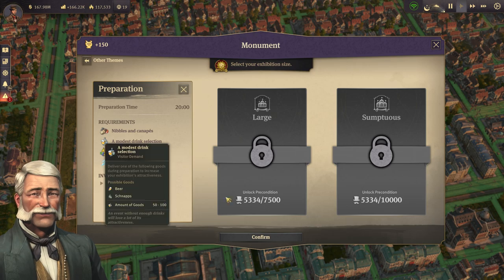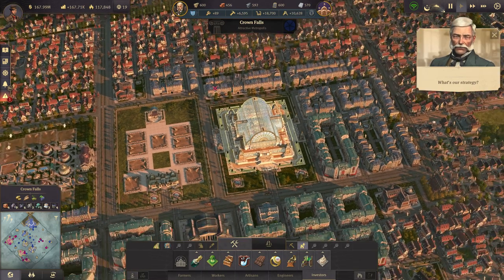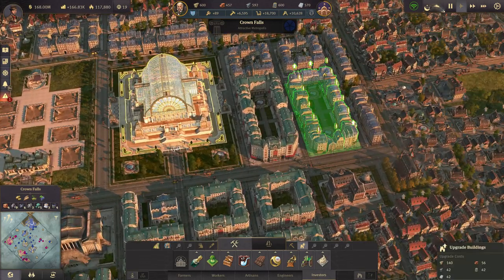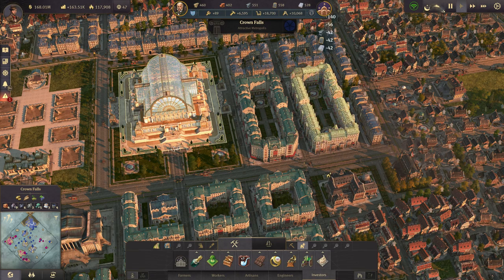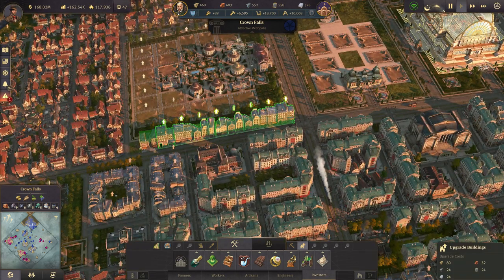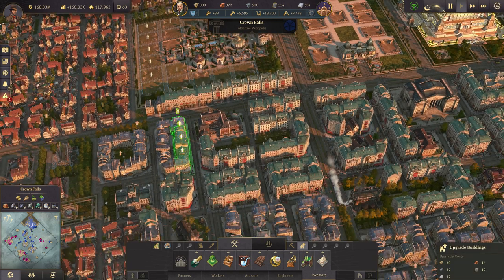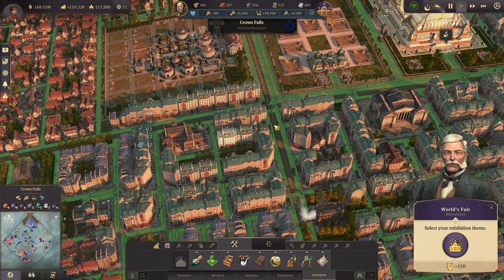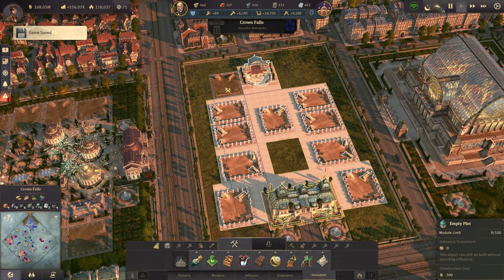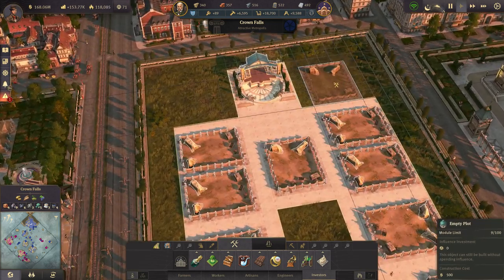And before I continue here, we should upgrade more of my engineers to investors. Here we have another block ready that wants that, and I think also here — they can also be upgraded there. Perfect, that's more influence again. Even though I would have already noticed it, the Botanical Garden actually doesn't cost me any influence. Look at that — they are all not costing us a single influence point there.